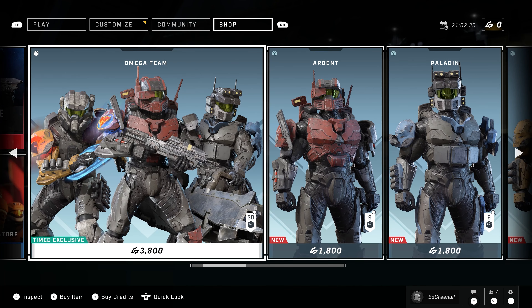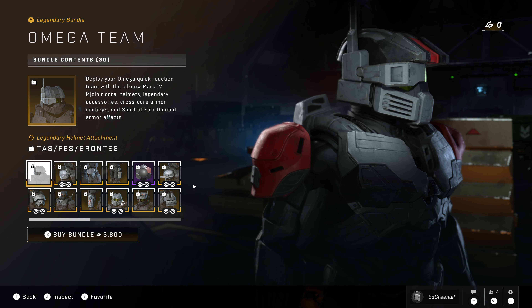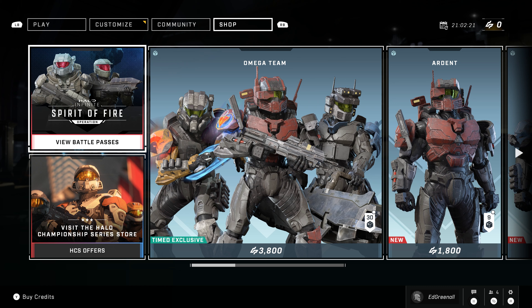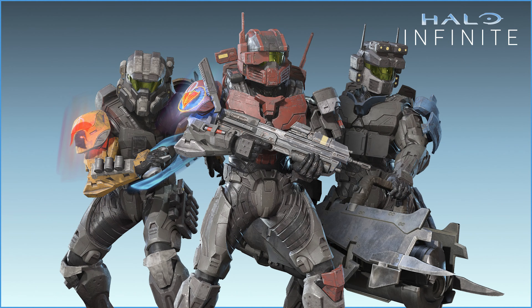What isn't free though is the Omega Team bundle, which you've seen on screen here. This is 3,800 credits. I didn't purchase this, but it looks pretty cool. That's obviously Omega Team from Halo Wars 2 — that's Robert, that's August, and Leon, the guy with the sword. Looking really cool. They're all customizable cores that you can use on your Mark IV.